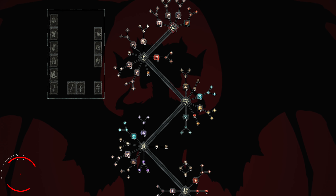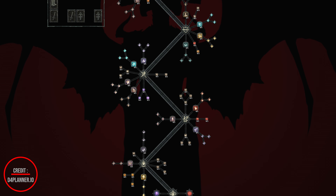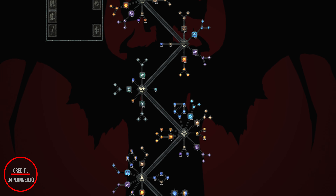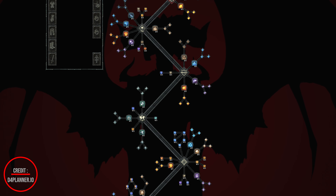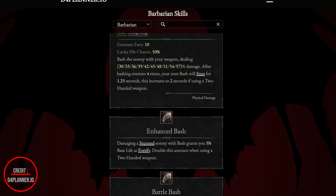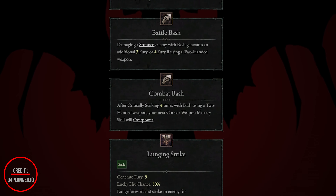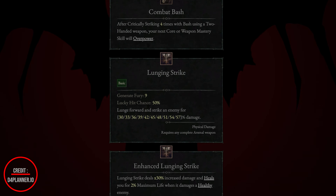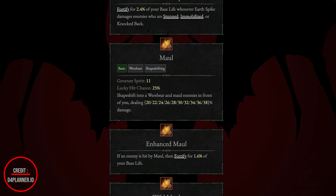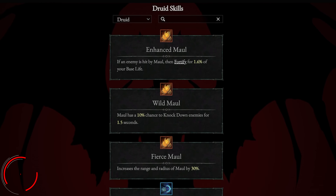Now let's talk about the fun stuff — the skill tree. Each character class has its own skill tree and set of spells for use in combat. The skill tree is a visual representation of abilities and spells your character can learn, divided into different branches that correspond to different play styles. As you gain experience and level up, you'll earn skill points to unlock new abilities and spells. These abilities range from powerful combat spells to useful utility skills.